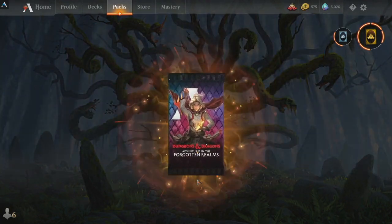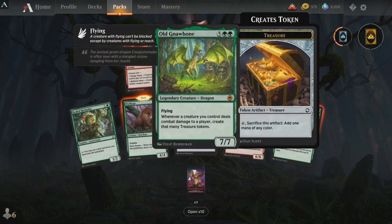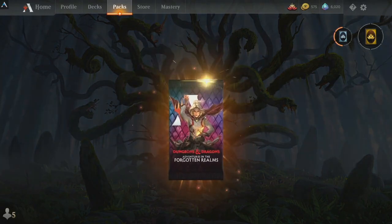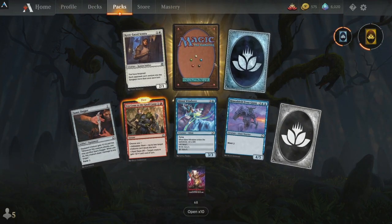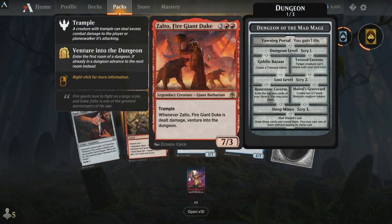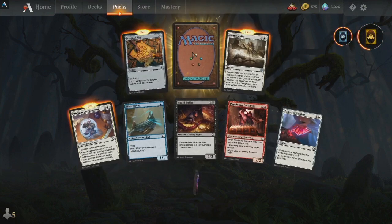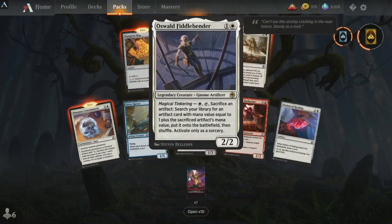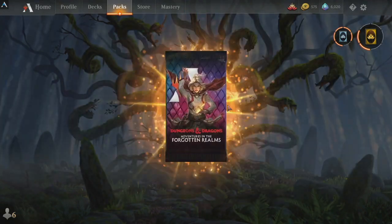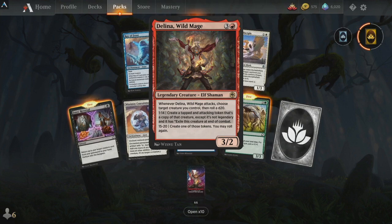Let's do another slow ten and then we'll go back to a big ten. A pair of goblins, Old Mawbone, Compelled Duel. Two mythics and eight rares — hell yeah, that was a big ten open! Necrophagia, Zelto Fire Giant Duke. Minimus Containment, Divine Smite, Oswald Fiddlebender — interesting. Potion of Healing, Dungeon Map — filling that vault up too. We're about halfway there. Coming up: Delina Wild Mage — haven't seen her yet.